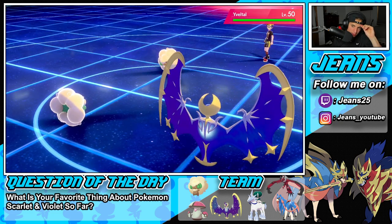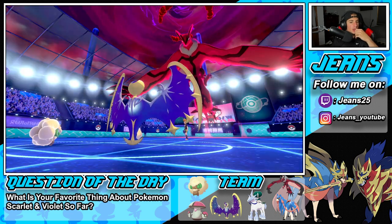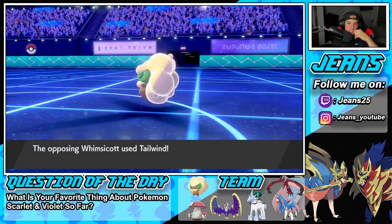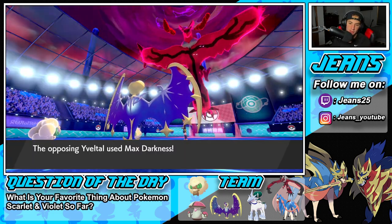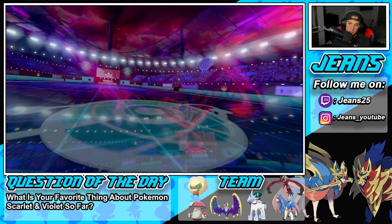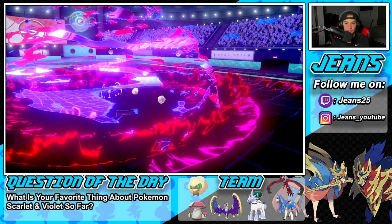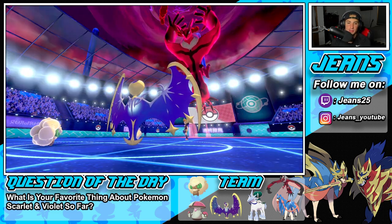We're going to go for Tailwind. Hopefully his Whimsicott is going for a Taunt — let me just outspeed it. Nope. We go Tailwind for Tailwind. Global Tailwind coming out here. Maybe he goes for an Airstream just to grant a bit more speed. He goes for Darkness. Can Lunala soak this up? Nope. Shadow Shield did us dirty. He takes out our Lunala. That's rather upsetting.